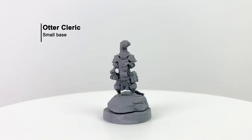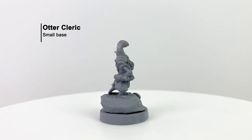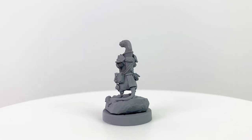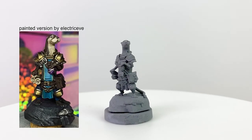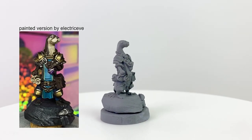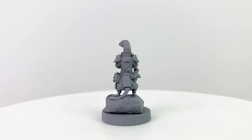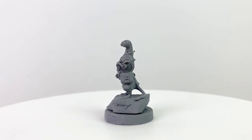Finally, our last new race is represented by the otter cleric mini — another one of my favorites. Otters are known to be resourceful, effective in groups, and courageous. Though to paraphrase a well-known fictional outlaw, many otters aim to misbehave. You'll often find them on pirate ships of their own — they don't take well to command structures and authority figures, so the freedom of the high seas suits them well. Like most of the races featured here, they are loyal to their friends. Just don't tell them what to do.